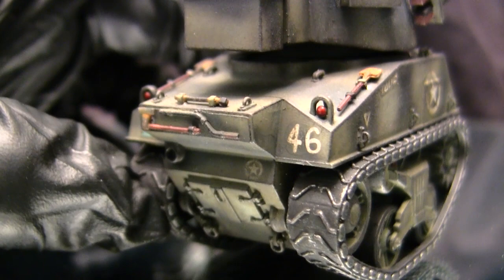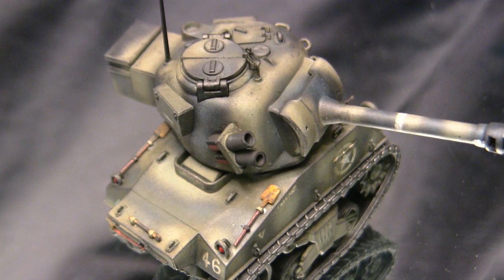The tail lights are a lot smaller and more finely molded compared to those on the M4A1 kit from Meng, and these pieces are nicely detailed out of the box. From there, this takes us to the engine deck, and this is where I started deviating from what the stock kit supplies you with.